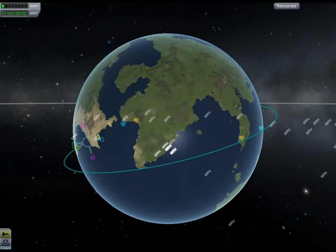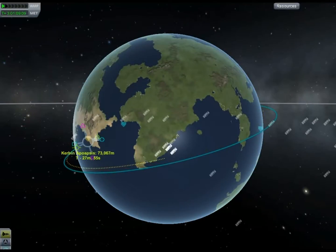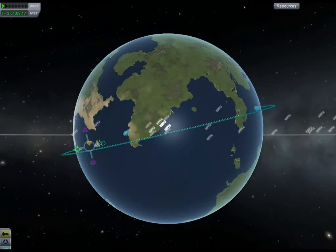I used a little bit of fuel to raise the periapsis from 50,000 back up to 72. Now I'm adjusting the orbit for splashdown. I'm trying something a little fancy here.